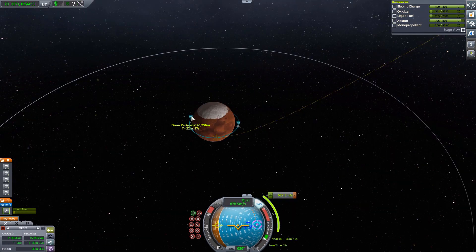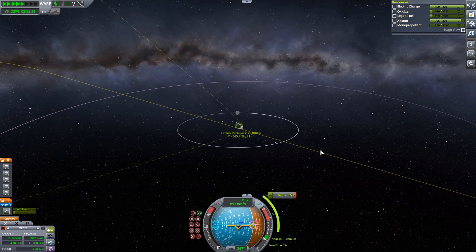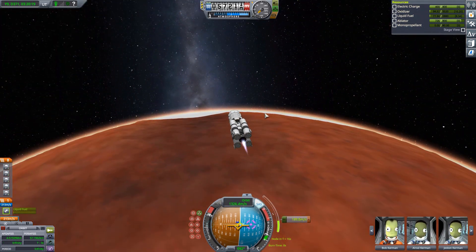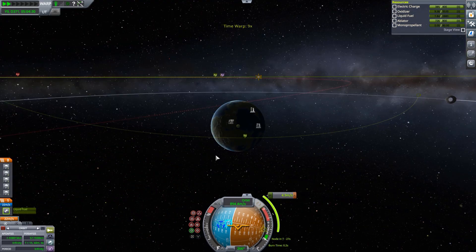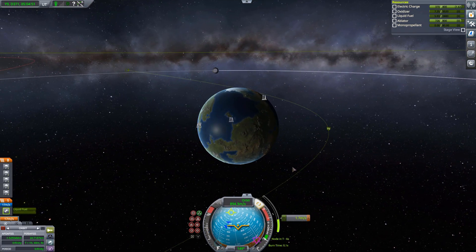With that said, we are now in low Duna orbit — or at least I thought so, since I somehow thought space starts at 40 kilometers and not 50 kilometers. So I made a small burn to raise our periapsis from 45 to 50 kilometers. Now we're going for our transfer burn from low Duna orbit to Kerbin, doing the burn right now. Even though the residual is 0.0 meters per second, we do not have an encounter. Just two minutes later, a small correction burn of 4 meters per second gets us our encounter with Kerbin.